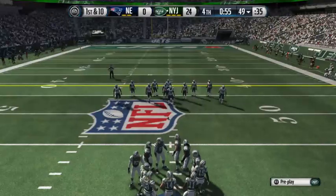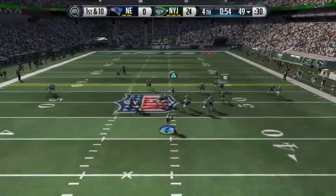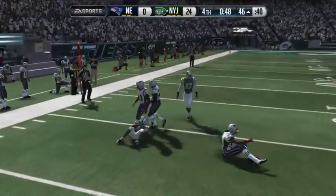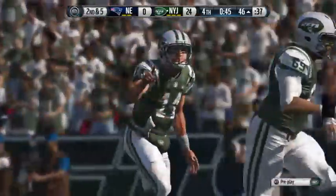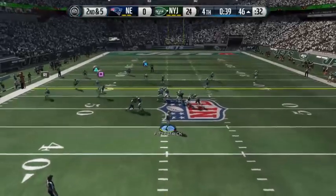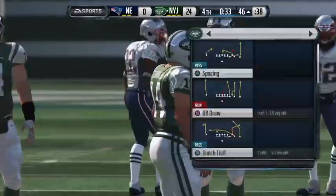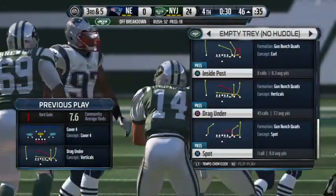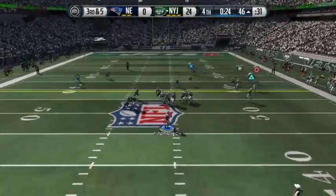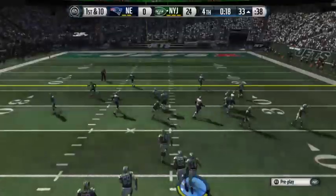The Jets getting set now for their next series. Wide receivers stacked up on this play. First and ten. He has the grab — picks up about five. The pass play was good for five. Second and five coming up. Ryan Fitzpatrick will be taking this one from the gun. Drop back, shotgun formation, throws the pass. He's going to be tackled right around the 46-yard line. Third down on the way. Loading up with extra defensive backs — in the dime. Fitzpatrick's back in shotgun formation and Curley's going to pull in. First down here after the completion.